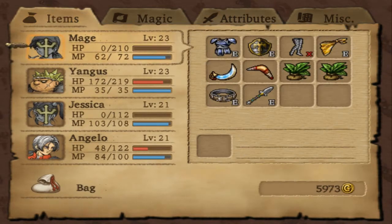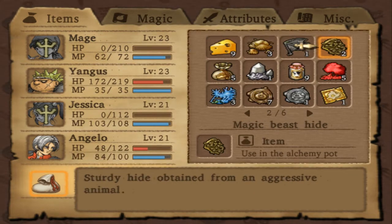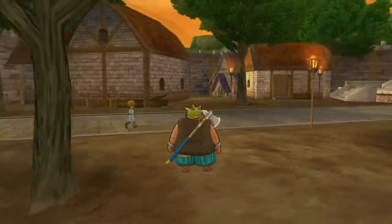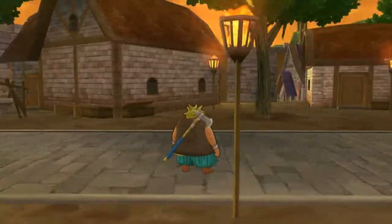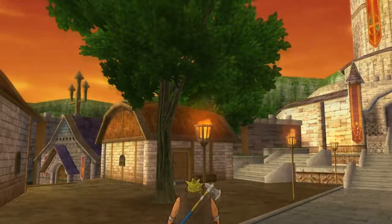So the items I need for this boomerang are the edged boomerang, wing of bats — which we have one of — and what else was it? Just bear with me a second. Okay, so I know where to get the last remaining ingredients, which is a steel scythe — because you need the wing of bats, edged boomerang, and steel scythe, I think. So we need to... oh, it's night time.